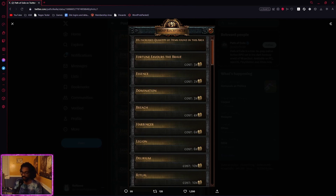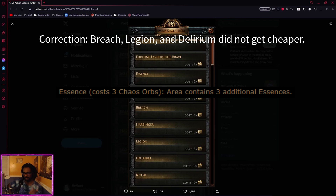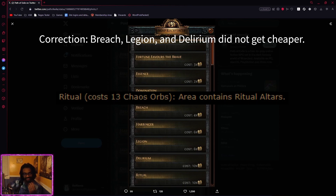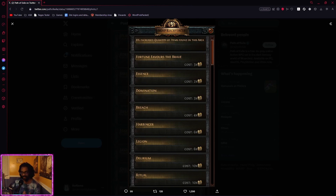This is a good map device right here, so let's talk about it. The first thing I want to call attention to isn't even the specific modifiers — I want to talk about the prices. Essence historically was three, Reach historically was either six or four. Legion is cheaper, Deli is cheaper, Ritual is cheaper. That's the first big thing I want to highlight: they made the mods cheaper. Essence at two chaos — field day right there.